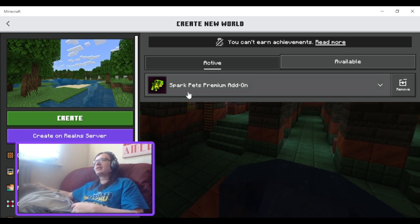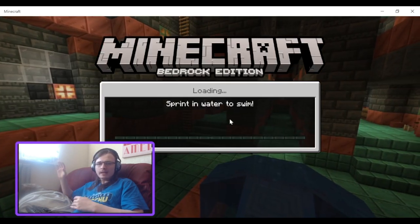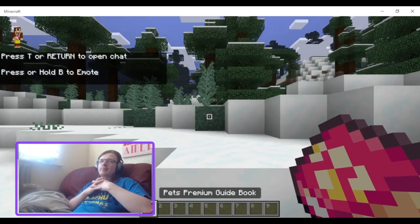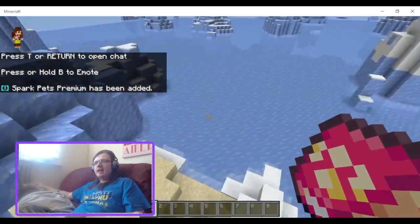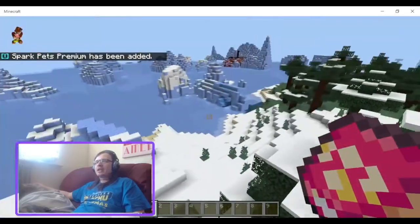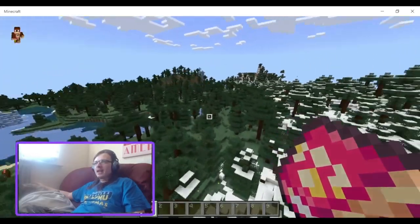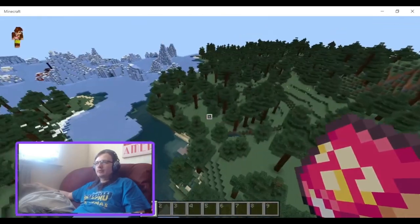So today we'll be taking a look at the Sparks Pets add-on, the premium version. I got this with the Pets bundle, which there's a whole story about that. I bought it, but it didn't give me any of the Minecoins or anything. So I went to the Microsoft help page, spent about an hour with one of the support guys, he couldn't get it working, so they sent me over to the Mojang guys. I told the Mojang guys what was wrong and they fixed it straight away. That's an hour of my life wasted.